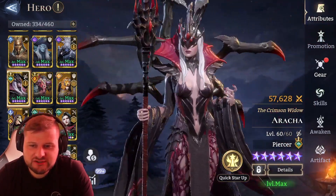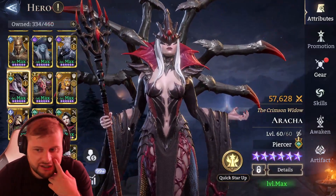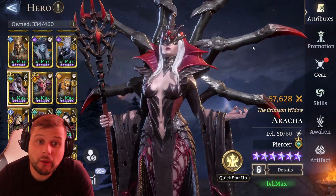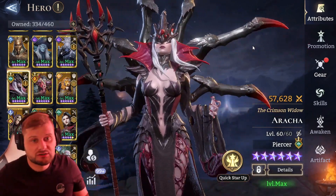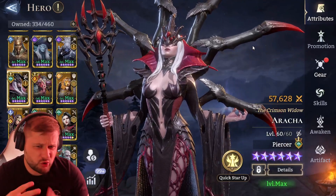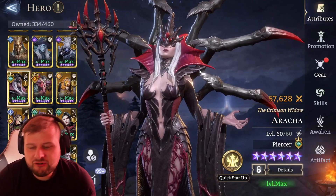She does have a little bit of a jiggle — not much, but she's got a bit going on there. We'll go through her promotions, her skills, her awakens, and then her gear and what artifact I use on her, going into gear in a bit more depth. The Crimson Widow Arica the Piercer — let's get into it.